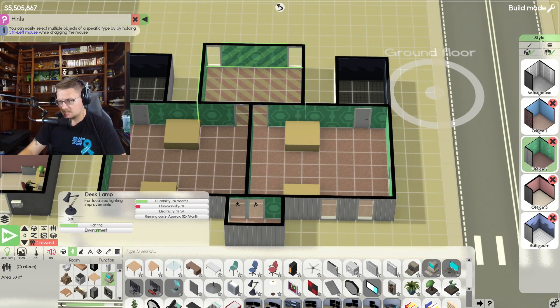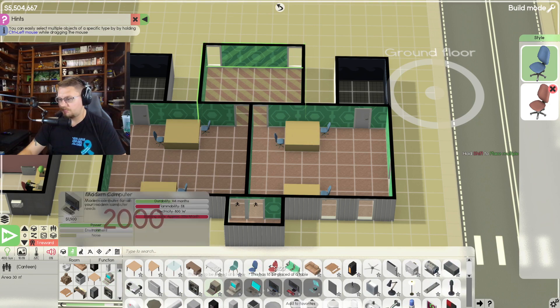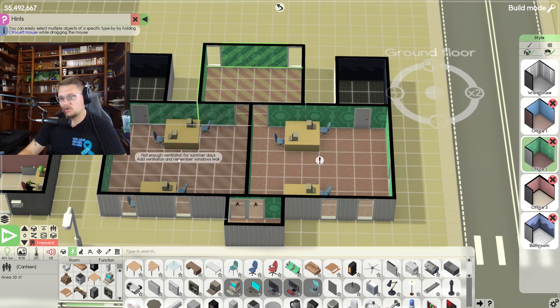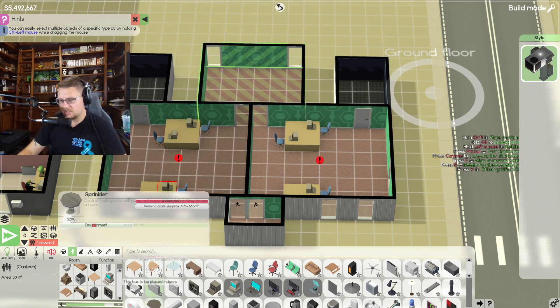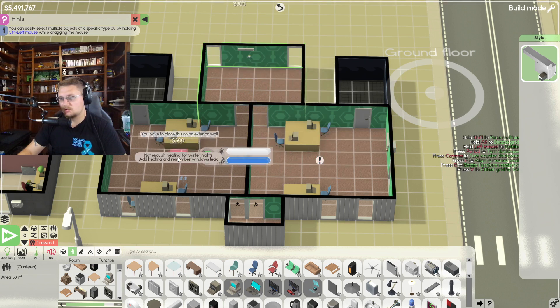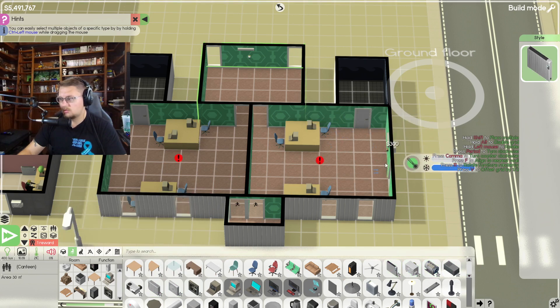Let's throw in some chairs — one, two, three, four, five, six, seven, eight. Let's get some computers: one through eight. There's a warning about not enough ventilation for summer days. A roof AC unit would be ideal but we're not at that point yet, so let's go with regular AC units. Also placing electric radiators for heat. Done.